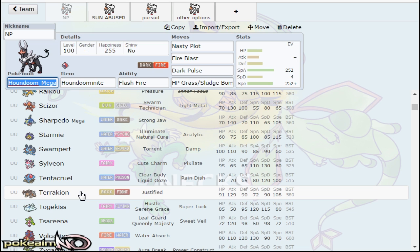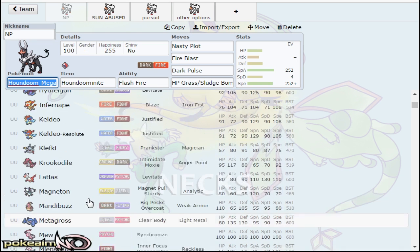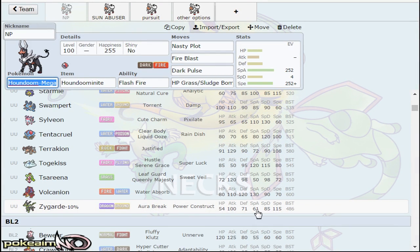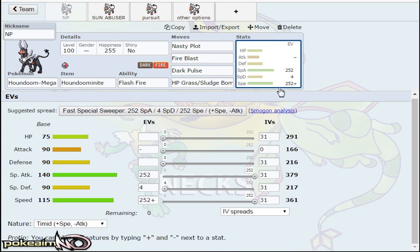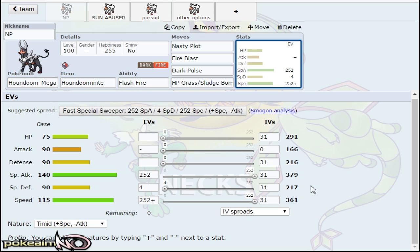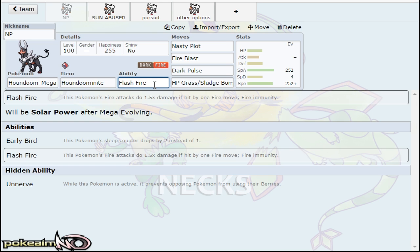Terrakion, Cobalion rather than Terrakion. So that auto speed boost is really, really important for this mon. Also being able to speed tie with Zygarde 10%, having base 115 speed. Especially because you can hit it with a really strong Dark Pulse. And you do want to use Flash Fire on this Pokemon prior to Mega Evolution, because this allows it to come in on Pokemon such as Chandelure and Arcanine.